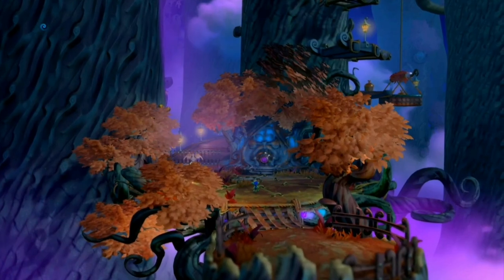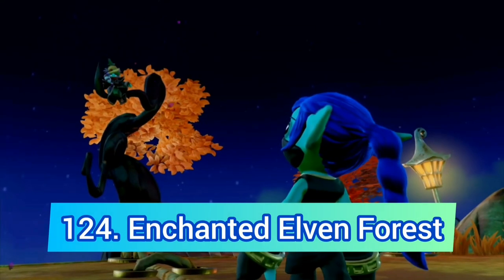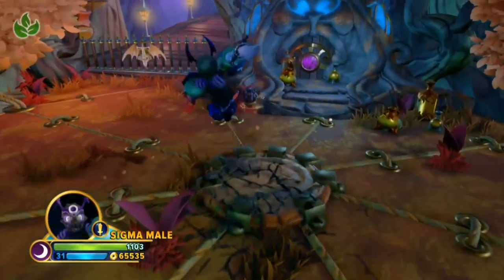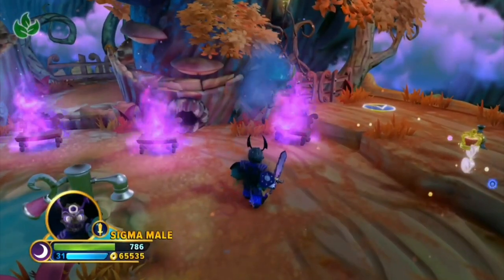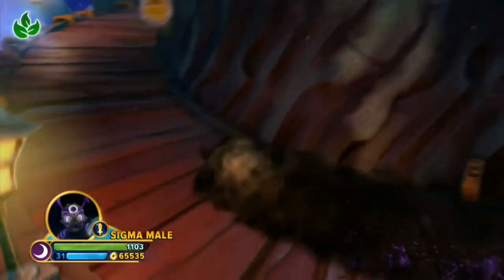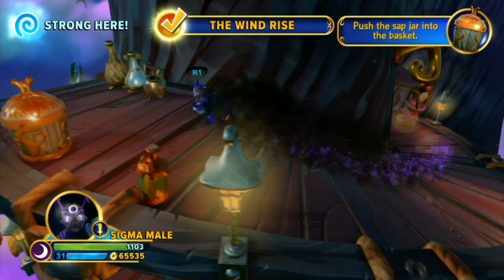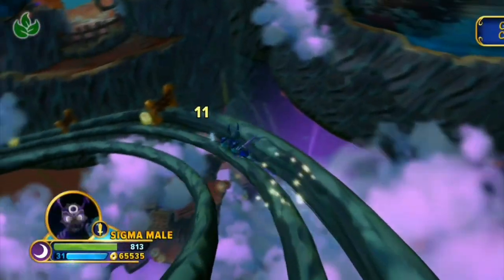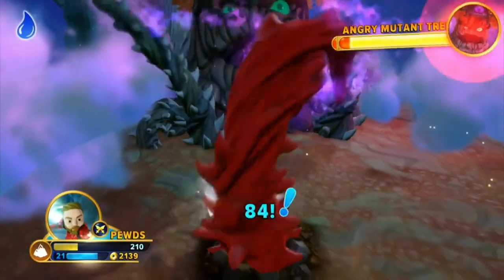Next up we have another Imaginators level — Enchanted Elven Forest. This is pretty similar to Phantasm Forest but definitely much better. We have to put out the fire, and even though the level is way too long, most of it is actually fun until the end where we have those turrets again, a lot of rail grinds, and another bad boss fight.